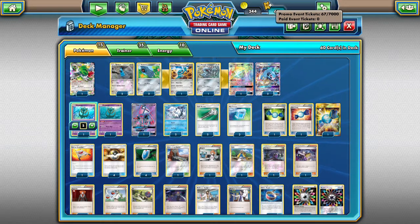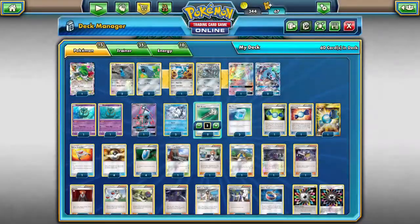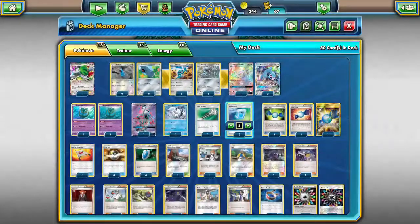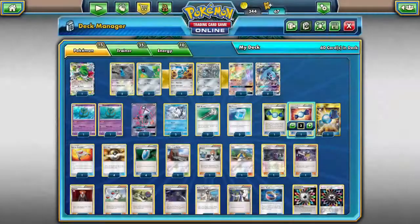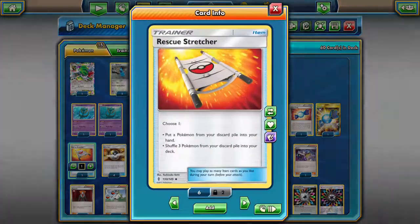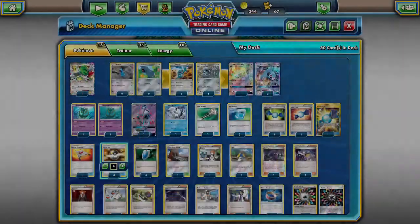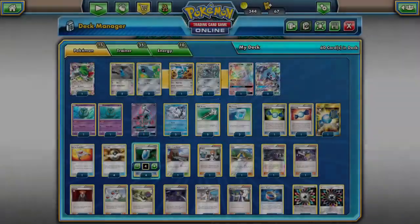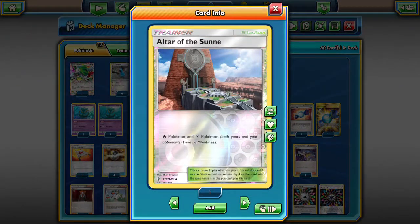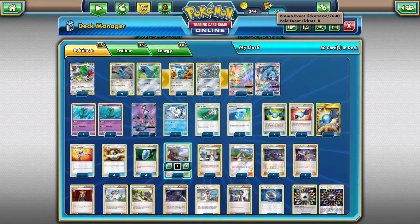Three Rare Candy to offset trying to get it up that way. We've got two Field Blowers, three Max Potions — four is almost necessary actually. Three Rare Candies, one Rescue Stretcher — I'm debating putting a second one in. Four Ultra Ball to search out anything you want. Four VS Seeker to reuse our Supporters. One Altar of the Sun just so I can get rid of that weakness in case I'm facing fire — yes they can get rid of it with Field Blower, but until they do I have no weakness.